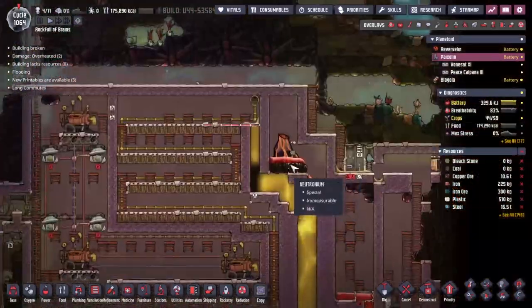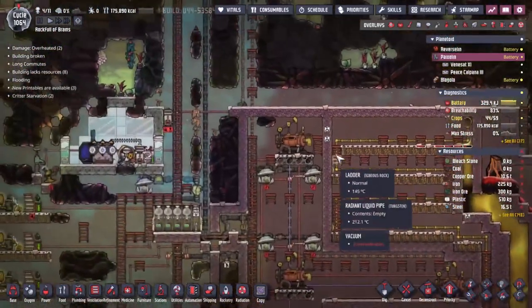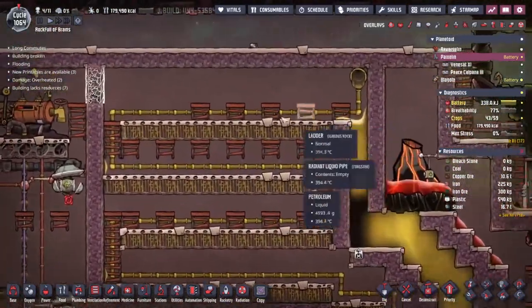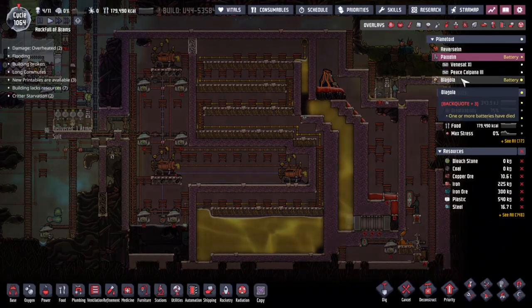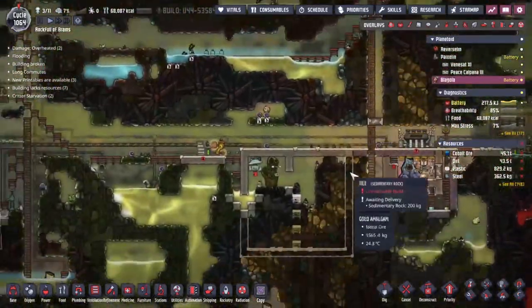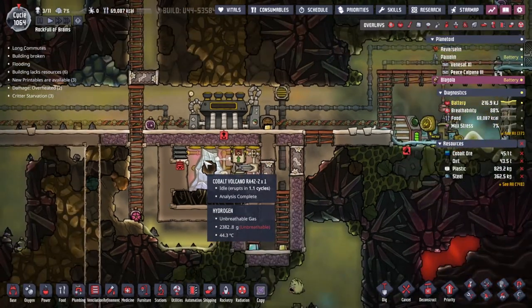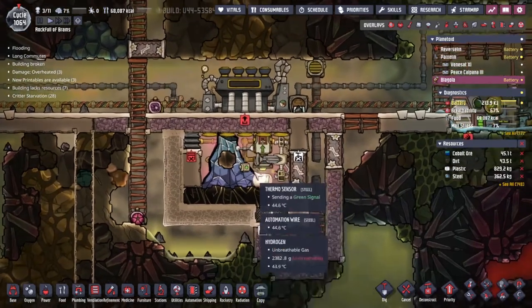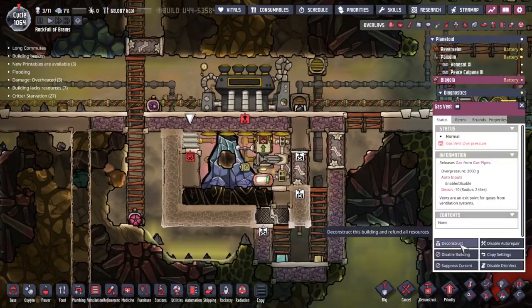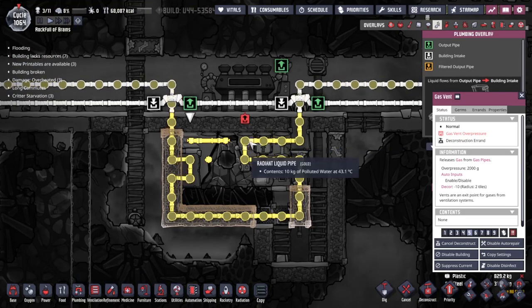This is not what we're supposed to be doing today. Back over to Blagolia — look, it's been built! And it needs attention right now. What do we need to do? I think all we actually need to do is go in and rip out this gas vent, maybe move a little bit of liquid from this output. I'm just going to grab an insulated liquid pipe — drop that down that way.